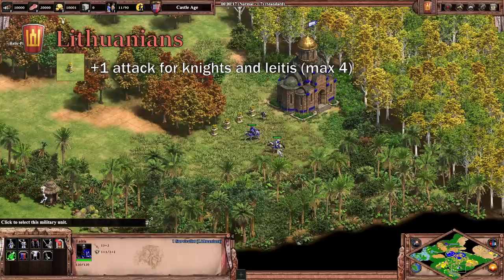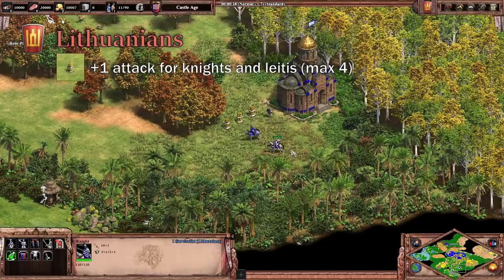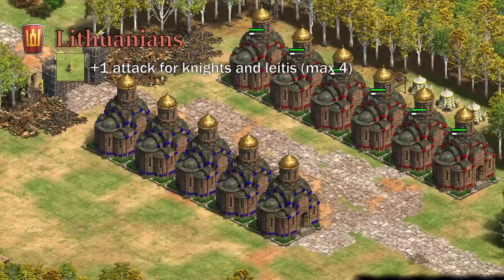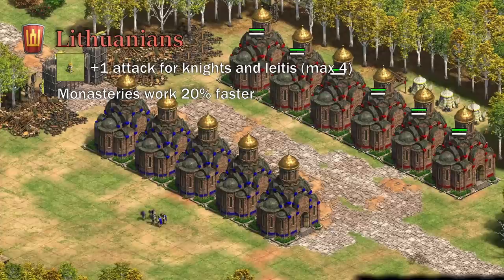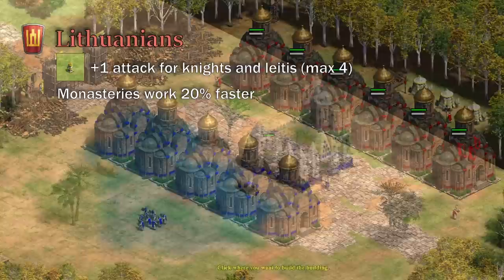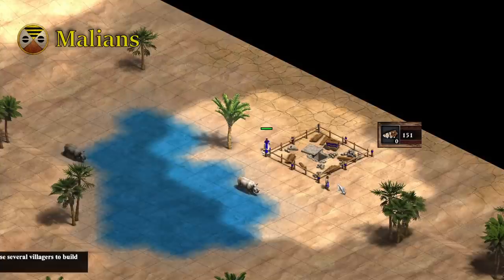Lithuanians have a few reasons to build monks. Their Knights and Leitis get plus 1 attack per relic collected, up to a maximum of 4. Since Lithuanians don't get Blast Furnace, they have to collect two relics just to make up for it. The fact that Lithuanians can collect relics in Castle Age means their knights can be extremely strong in the mid-game. Their other bonus is that their monasteries work 20% faster, applying to both monks and monastery technologies — essentially like having 5 monasteries working like 6. Since it's a team bonus, it's fine that it's a bit underwhelming.